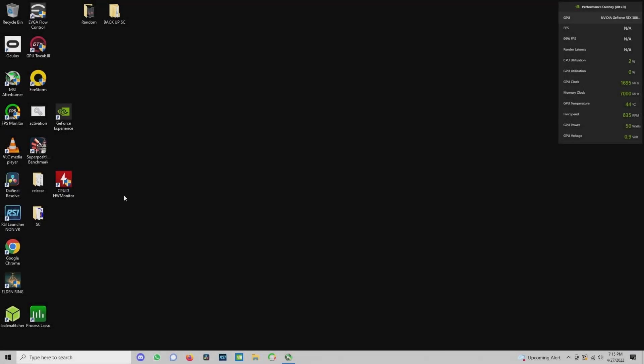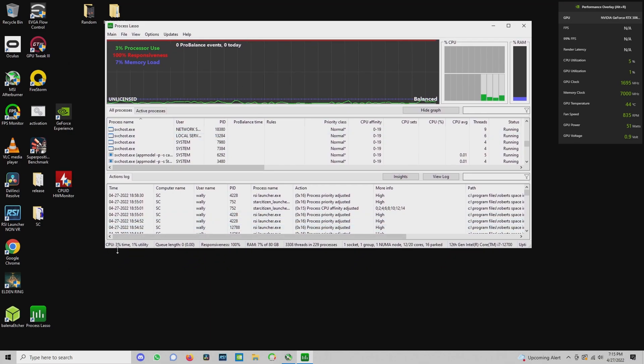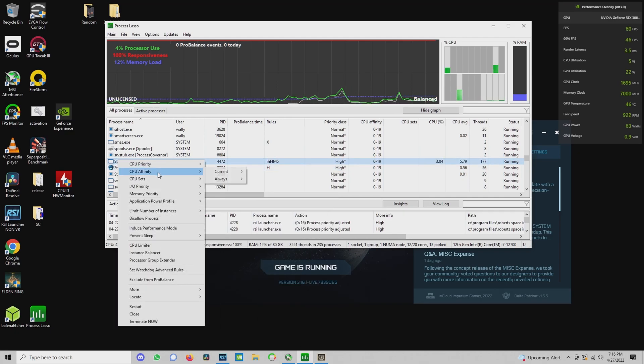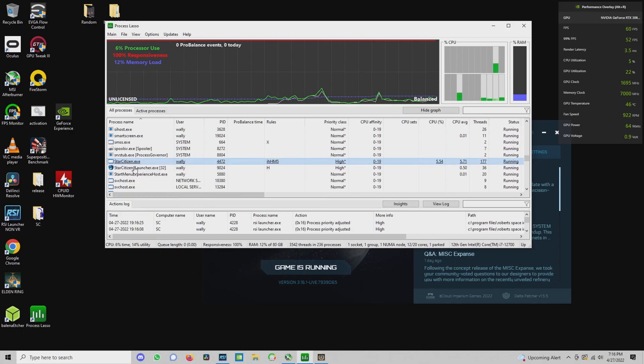So let's start by starting Star Citizen, and after you start Star Citizen, get Process Lasso going, and take a look at the CPU affinity by right-clicking on both the Star Citizen Launcher and the Star Citizen EXE. And as you can see, all CPU cores are being used, including the efficiency cores.